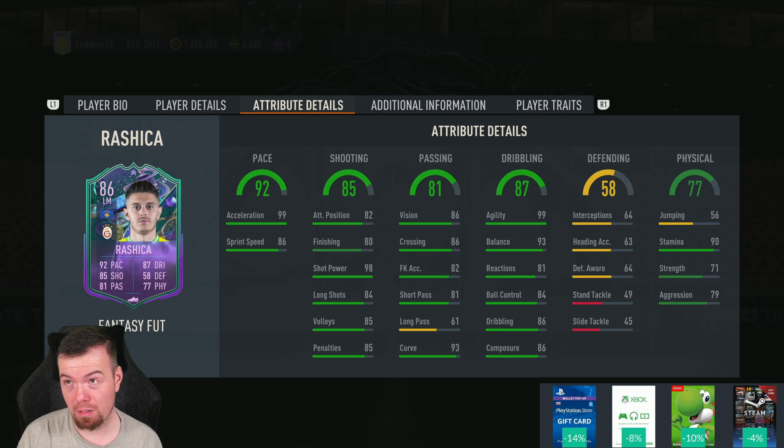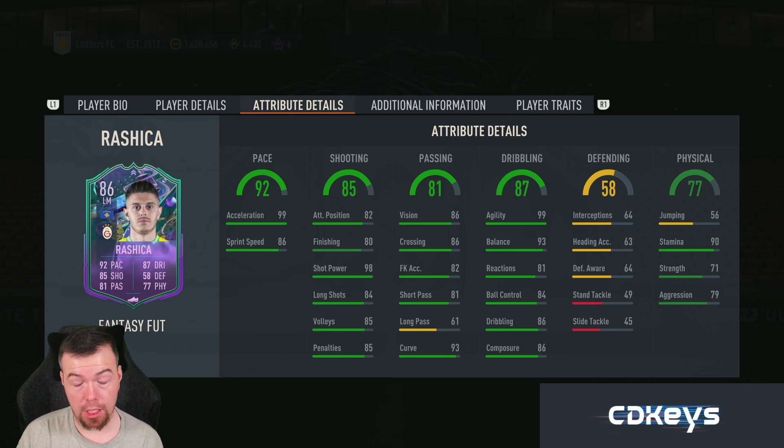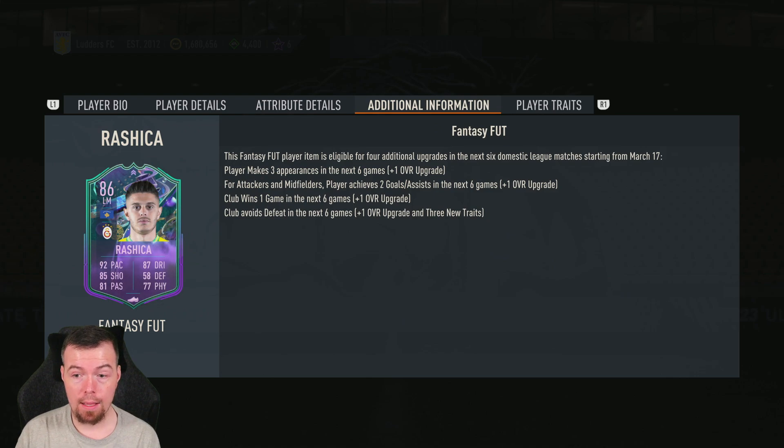85 volleys and 85 penalties. You could put a finishing style on him even though some people don't agree. 86 vision and crossing, 82 free kick accuracy, 81 short passing — very good. 61 long passing — not so good. 93 curve, 99 agility, 93 balance, 81 reactions, 84 ball control, 86 dribbling and composure — very good. Weird defending stats: 64 interceptions — heading and jumping he's not doing any of those.